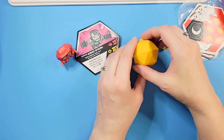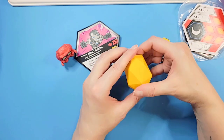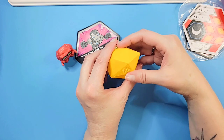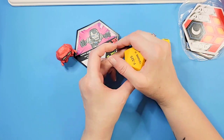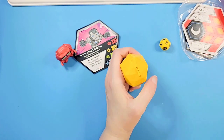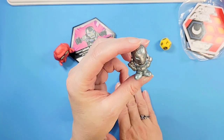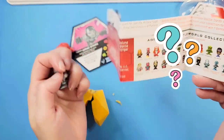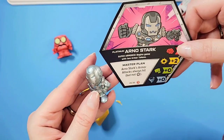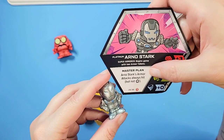Then inside the mystery capsule — how do we get in here? Wow, do you just bust in? There's nothing indicating a spot to open it so I'm just going to bust in. Okay, here's our character — this looks like an Iron Man kind of thing. It is! It's Platinum Arno Stark.